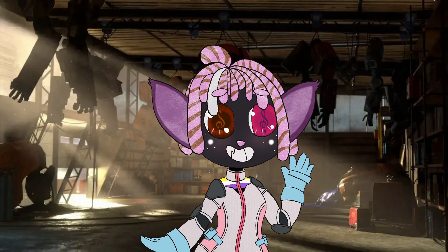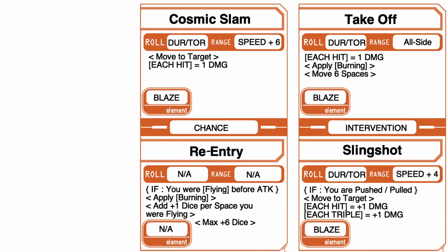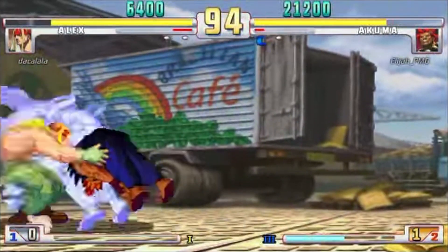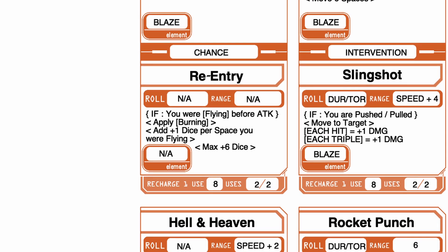Now that we've got this thing fully kitted out, what functions have been improved by 3G? Let's check out our stratagems. The Cosmic Slam is exactly what it sounds like: a slam that's cosmic! You move up to your speed plus 6 and suplex someone into the ground, doing blaze damage via its re-entry chance. If you were flying before you got there, you apply burning and add extra dice per how far you traveled, up to a max of 6 dice.